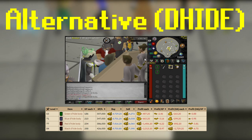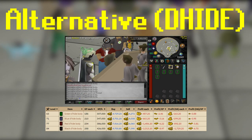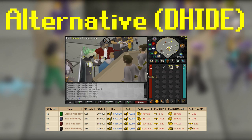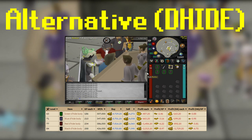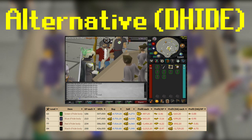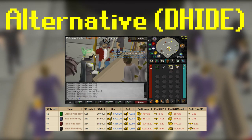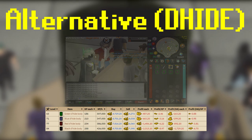Some people opt to do dragonhide bodies from 63 to 99, but as you can see on the chart right now, the price will be far more expensive. Green dragonhide bodies are actually pretty competitive with air battle staffs, but it is a little less XP. Black dragonhide bodies will give you upwards of 400k XP per hour, but you will lose somewhere around 2k GP every single body you make. I would definitely do battle staffs over dragonhide bodies, but maybe you're super impatient and just want to completely grind the skill as fast as you can. I will have these exact charts linked in the description, as the prices are always updated and always changing.